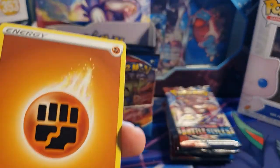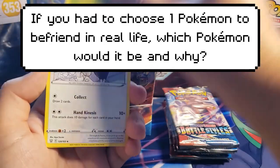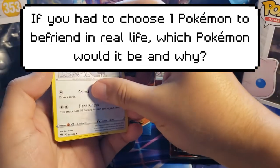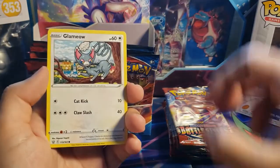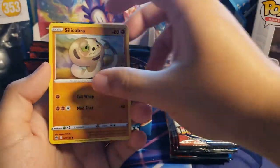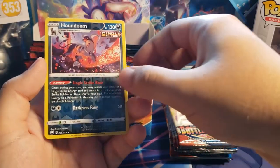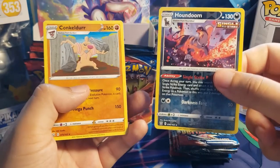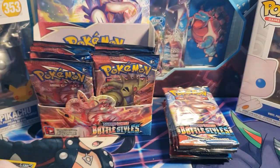Second pack: Luxio, Weepinbell, Indeedee with a little Sinistea, Timbur, Tepig, Single Strike Glameow, Silly Cobra, Frillish, Houndoom reverse — nice — and a Conkeldurr. Oh no, oh no, please no more Conkeldurrs, I can't do it!